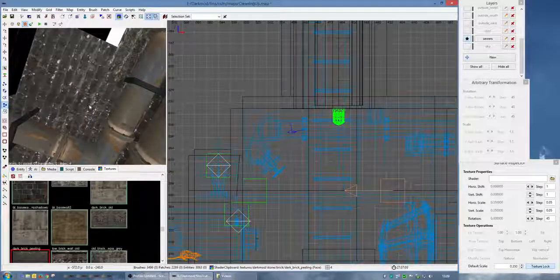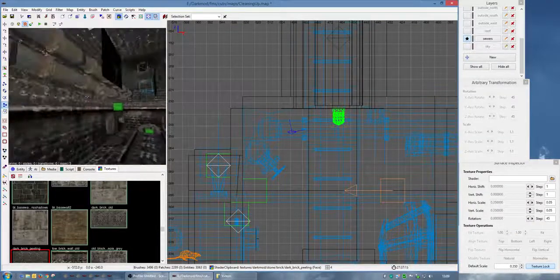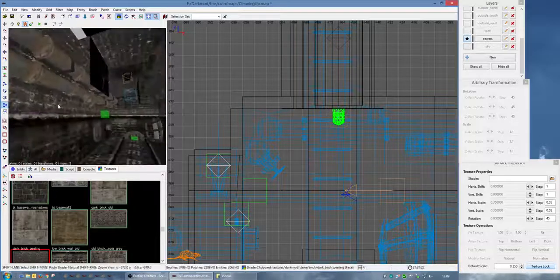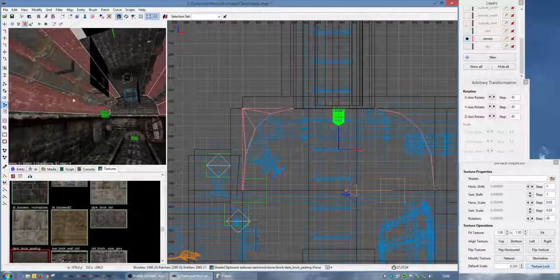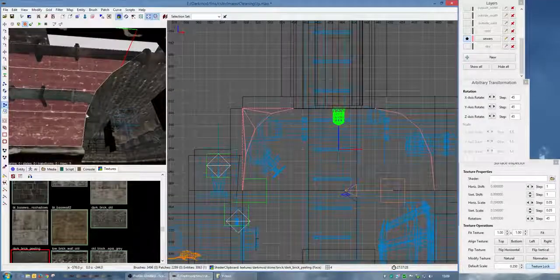Now obviously it doesn't match perfectly there - I could spend ages lining up the texture on that brush. But nobody's going to see it from down here. All I've tried to do is line up the mortar between the two rows of bricks so that it looks like it's supposed to be there.